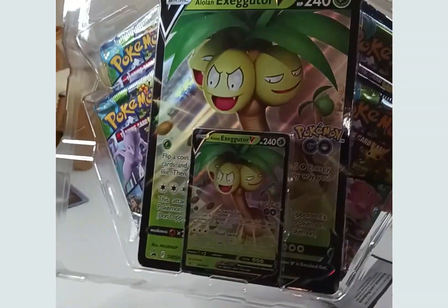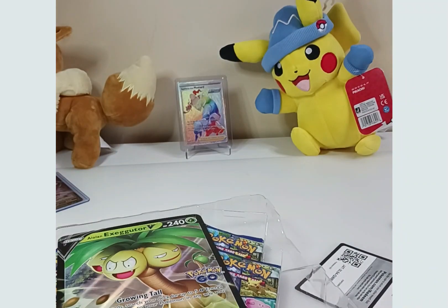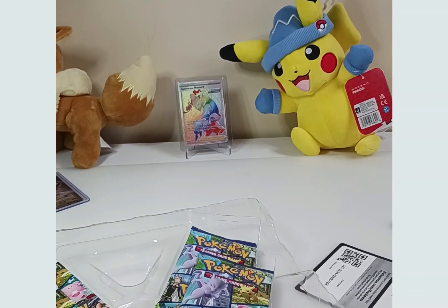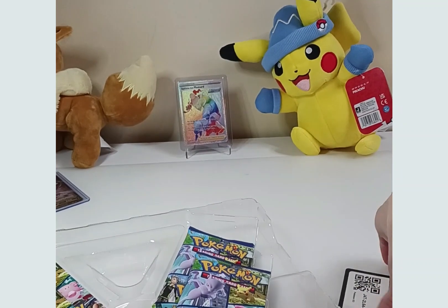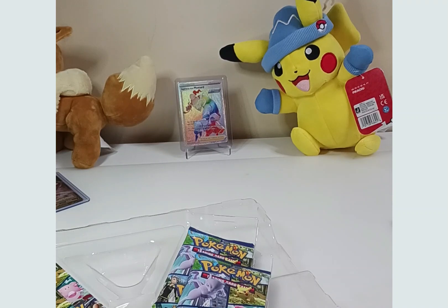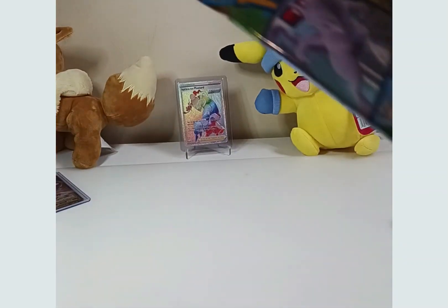Let's see if we can get the Radiant Venusaur to complete the set — if that is a card. I'm not sure, because this is my first time opening the Pokemon Go ones. Here it is — the same promos as last time, not much change. We have the Jumbo card and the code card. Here are the four packs. Tell me in the comments which pack you think had the better pulls.